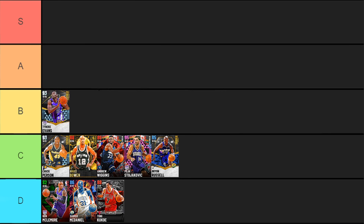Starting off the B tier, we have diamond Tyreek Evans. He could be pretty nice for a lot of people — he's got Hall of Fame Quick First Step, which is amazing. Also has bronze Clamps, but it can't be upgraded past that. Gold Dimer, Needle Threader, decent shooting badges, although most you'd want upgraded are only silver. He's missing Dead Eye, Corner Specialist, Sniper, and Flexible Release. What you really want to do with Tyreek Evans is use the playmaking, get to the basket, and take threes when you want to, but the jump shot is pretty rough.